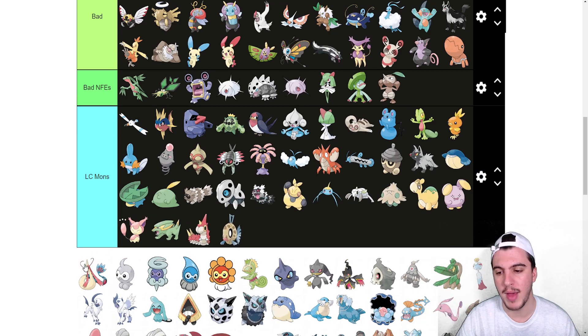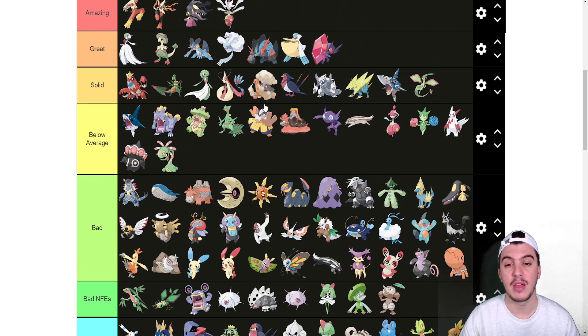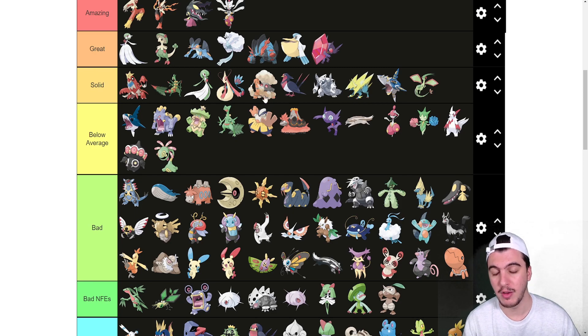Feebas obviously goes at the bottom, and Milotic — my mascot — goes into the Solid tier, but roughly here. In Generation 9 with boots, Milotic could really appreciate running boots, but it really wants to run Flame Orb to activate Marvel Scale for the Defense boost. It can't do that consistently while also having boots, and it then has to worry about Toxic on the switch-in and losing 6% every turn from burn. That's effectively a net 12% loss per turn compared to Leftovers. That's why I wouldn't draft it over something like Vaporeon.